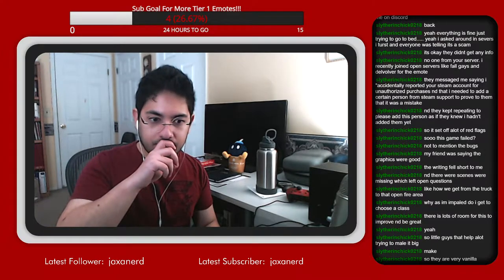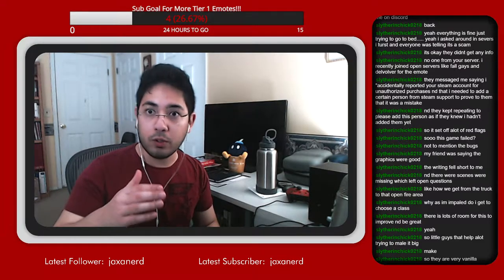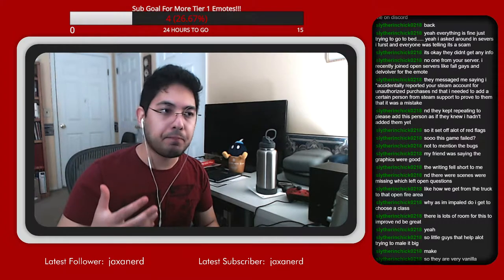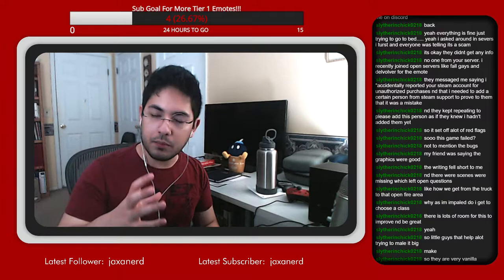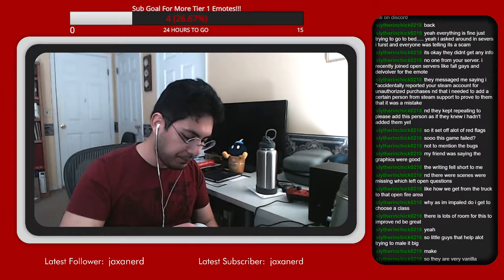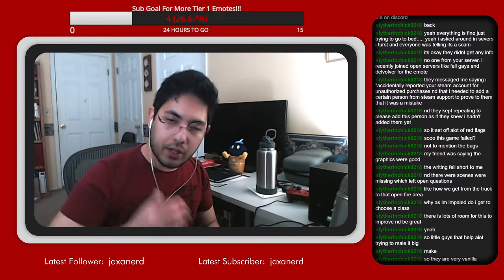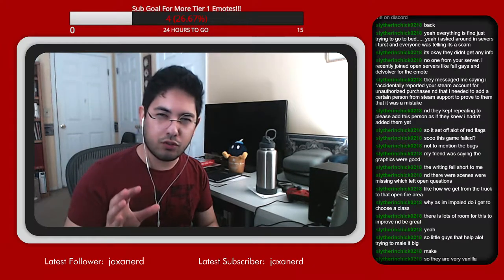The cool thing is, any problems they find — they tell you, okay, this is currently a game problem, or this is a setting you can change. The stuttering I was having with Valheim, they said it's currently just a problem in the game — can't really do anything about it. But it seems that's only when you have V-Sync on, and I don't need V-Sync on.